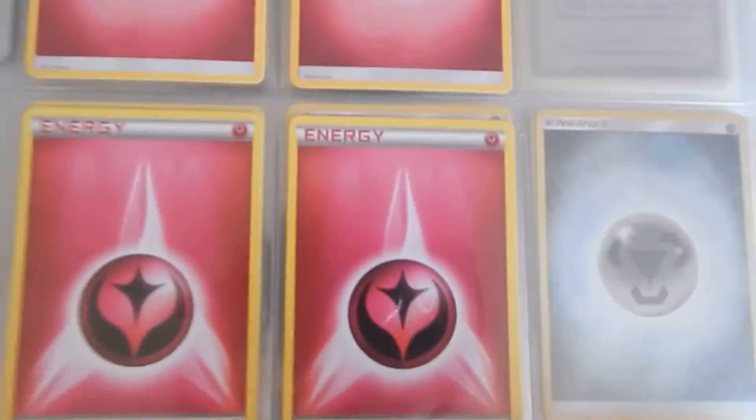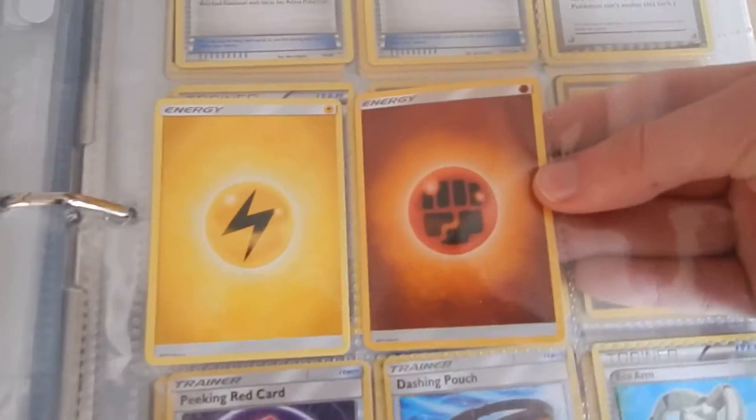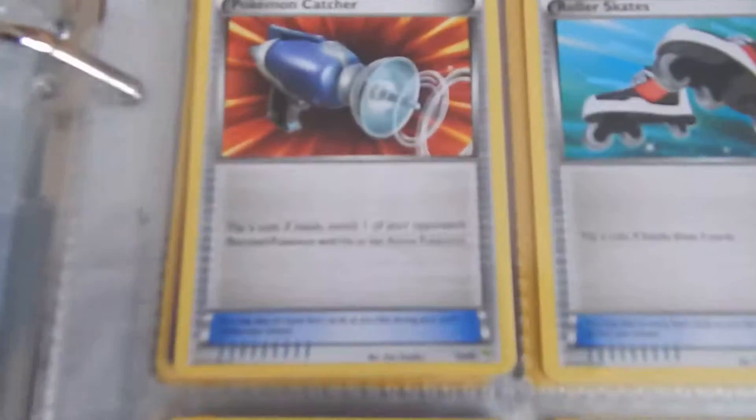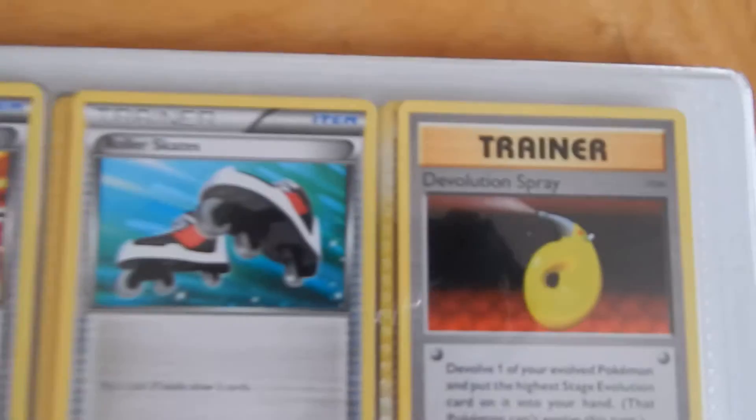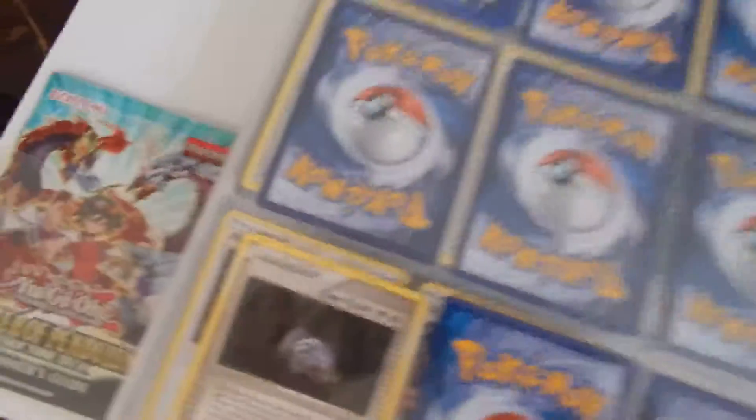Then just to finish off our energy cards, and a Gabite and Gible. And just some Dragon Ball Z card that's kind of in there. Then fairy, fire, psychic, dark, lightning, fighting energy cards. And then here are all of our trainer cards — the items are on this page, and then the stadium cards.